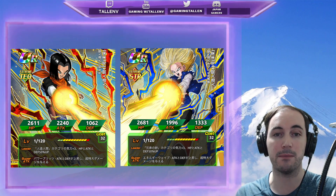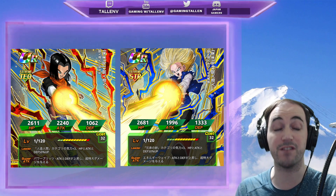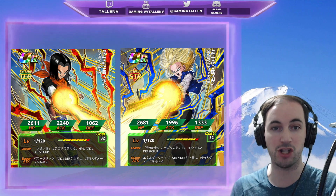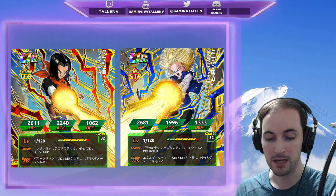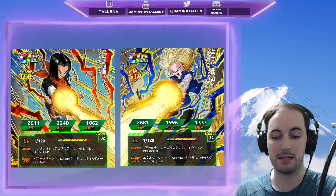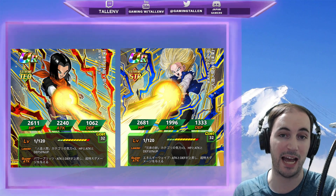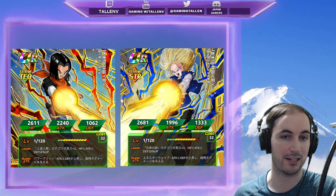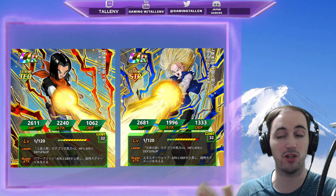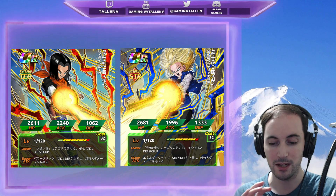Their passive skills are basically exactly the same except for one little difference. The passive skill is: attack and defense up 70%, and if you have a Future 18 — or for 18, a Future 17 — on the same rotation, you get an additional attack and defense up 70%. Then 17 has a medium chance to crit, whereas 18 has a medium chance to dodge. If you're facing a half-sand category enemy, you get an automatic additional super attack.